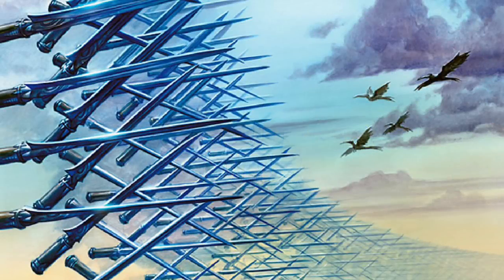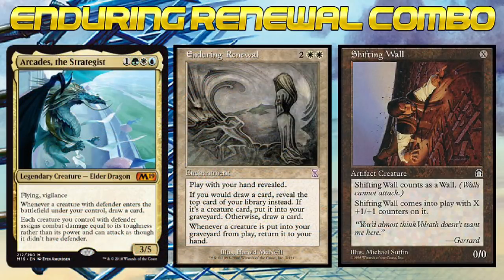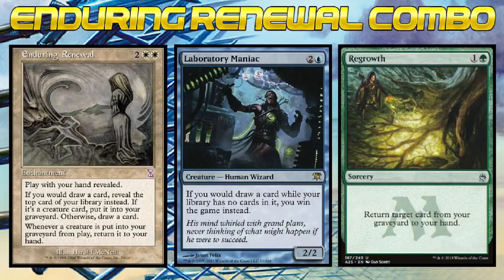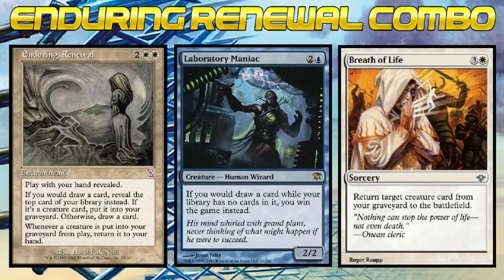There are a ton of combos out there featuring Arcades, but I'm going to highlight my two favorites. Let's start with Enduring Renewal. With Arcades and Enduring Renewal on the battlefield, you can cast Shifting Wall for zero, which will trigger Arcades and allow us to draw a card. Shifting Wall will die because it has zero toughness, which will trigger Enduring Renewal. The Enduring Renewal trigger will return Shifting Wall to our hand, which we can cast over and over again for zero and draw out our entire library. With how Enduring Renewal is worded, any time we draw a creature card, we don't put it into our hand — it goes into our graveyard. So if we plan on winning through a creature like Lab Man, we either need to have him in our hand or have a way to recur him from our graveyard and get him onto the battlefield so we can win by drawing out our library.